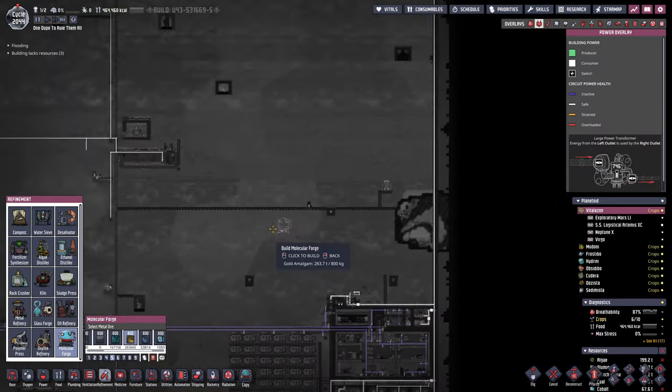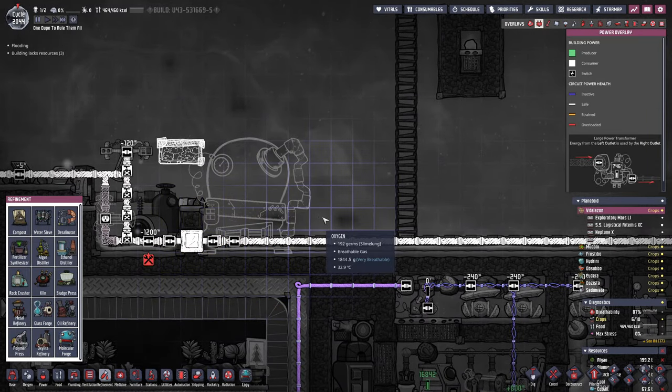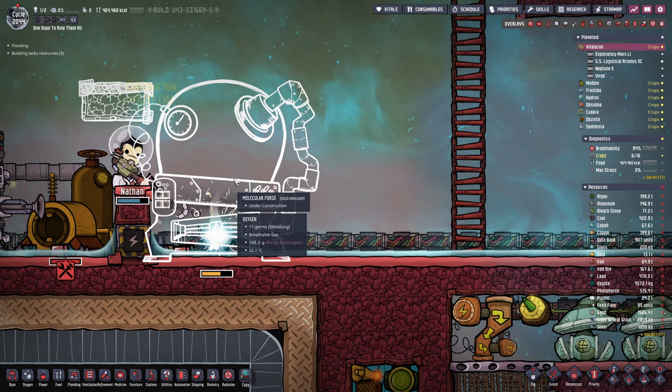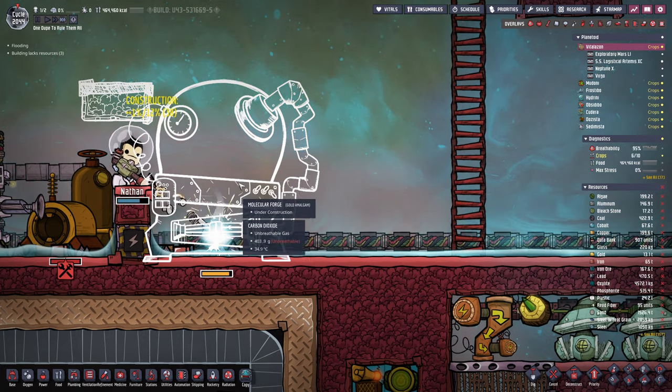Do I actually have one of these somewhere? I don't think so. Let's just plot this right here and see what we actually require. Unfortunately, there's gonna be some manual labor involved in the making of the supercoolant. So we'll have to make sure that we automatically provide all the material so I can just continuously keep on crafting.